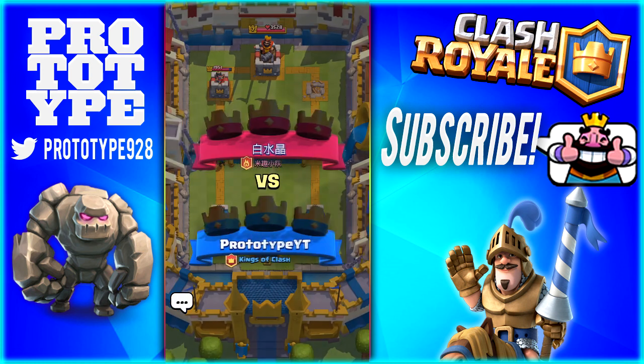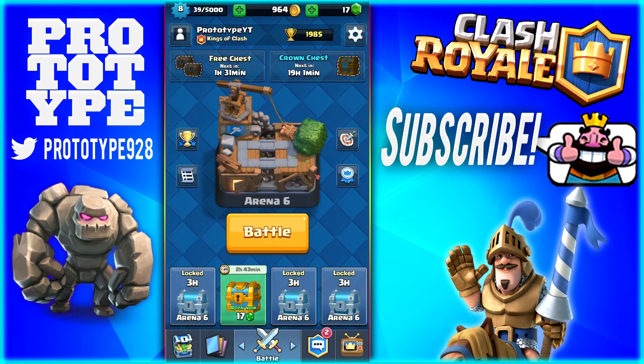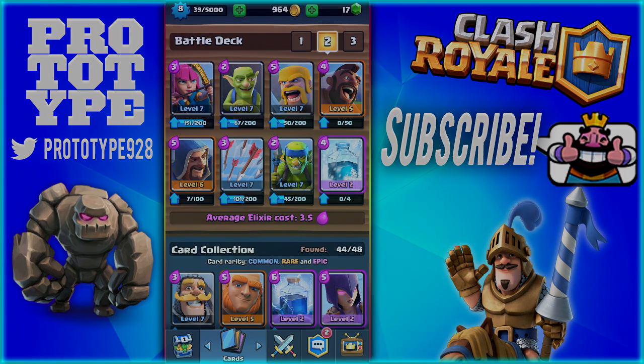So good games. We actually just beat someone in the royal arena which is awesome. 30 trophies - that'll get us one win away from that next arena. So if you guys enjoyed this video be sure to leave a like. Be sure to use this in Arena 5 - that's the earliest I believe you can use it because you do need the Wizard. So that's important. Hopefully you guys enjoyed the video. If you did be sure to leave a like and subscribe. I'll see you guys all in my next video.